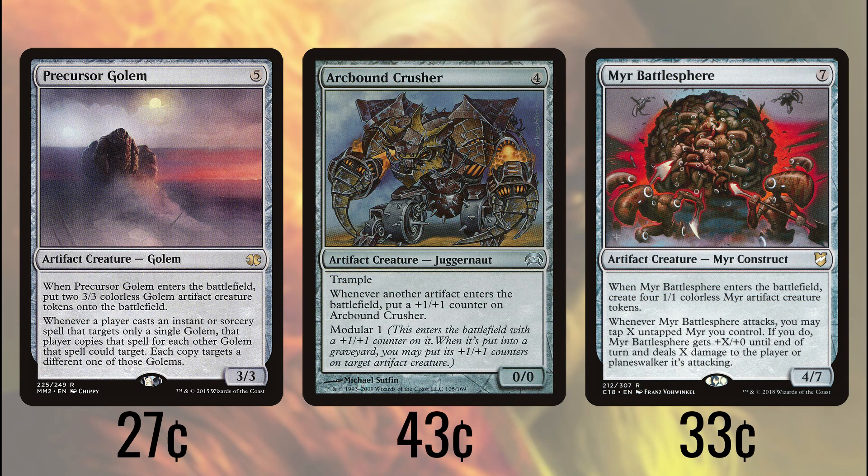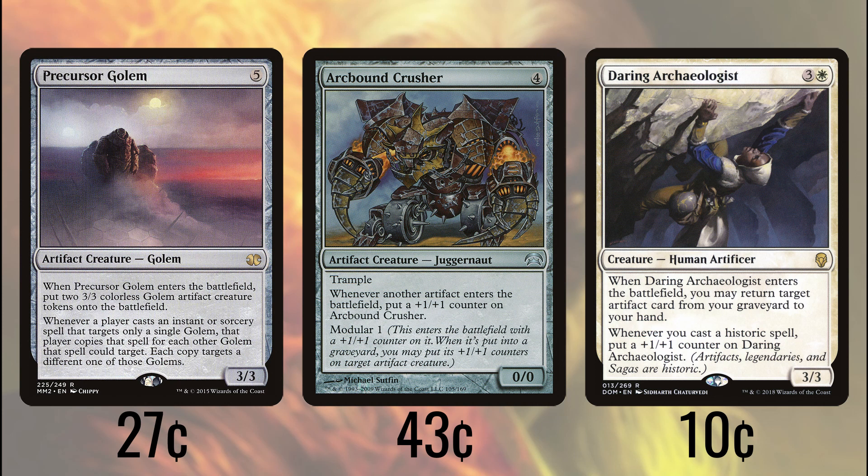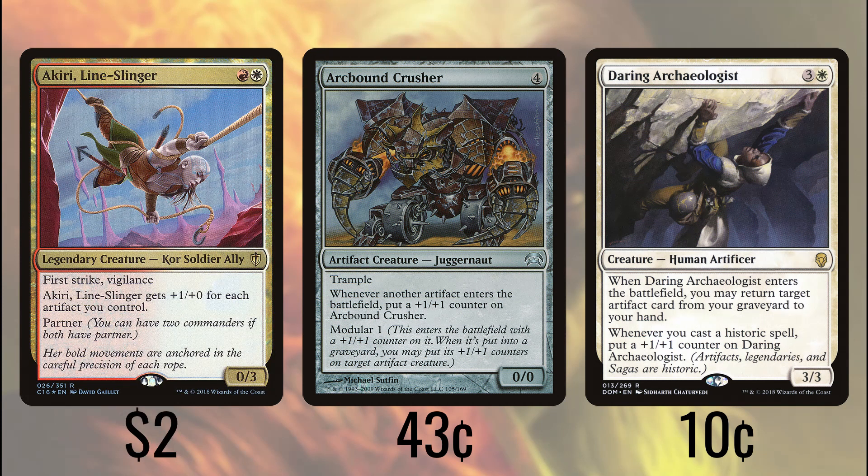Arcbound Crusher gets a +1/+1 counter any time an artifact enters the battlefield. This includes all of our tokens, any of our opponents' artifacts, and any of the other multitudes of artifacts we'll be casting. It comes with trample, meaning that boost from our commander will be even more impactful. Daring Archaeologist fishes an artifact with CMC 3 or less out of our graveyard when it enters, putting it into our hand, and also gets a +1/+1 counter whenever we cast a historic spell. A-Kiri Lineslinger gets +1/+0 for each artifact we control and comes with first strike and vigilance, meaning it's going to be a great attacker and blocker.